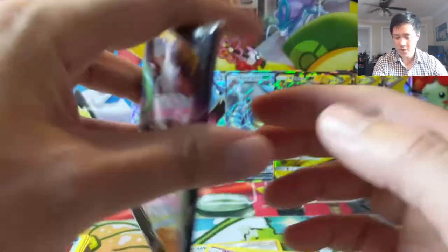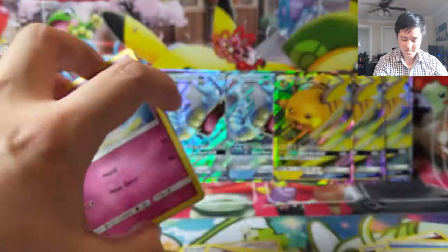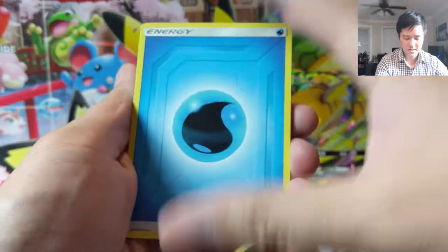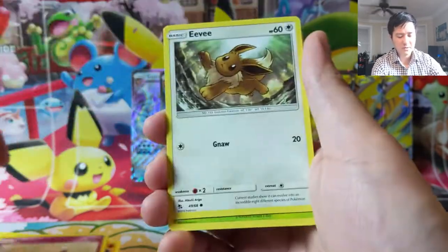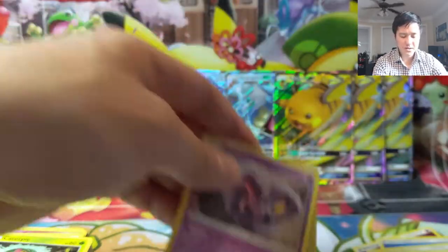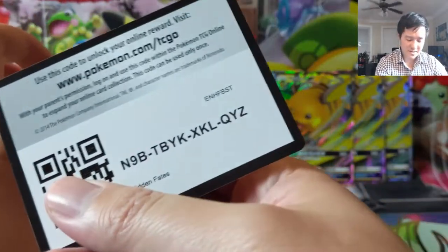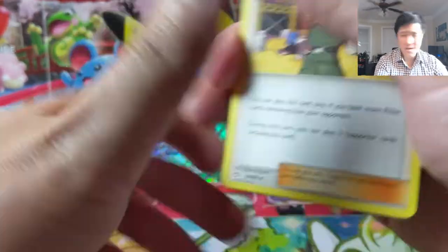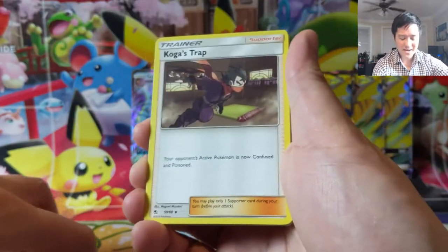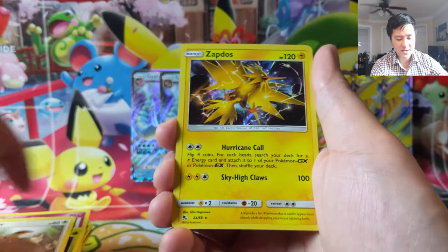Reverse energy — our first reverse energy for the video, the fairy kind. Probably getting towards the halfway mark and nothing too great so far. We do videos basically every single day, usually around Pokemon — openings and sometimes market videos. All right let's see: Nurse Joy, Sabrina, Suggestion, Scyther, Clefairy, Cubone, Jigglypuff, Eevee, Caterpie, our Buck and then Brock's Gym. Hmm, these handful of tins were not as loaded as the ones we've opened previously. I need to step it up real soon. Not gonna lie, sweating a little bit — Caterpie, Eevee, Zapdos.